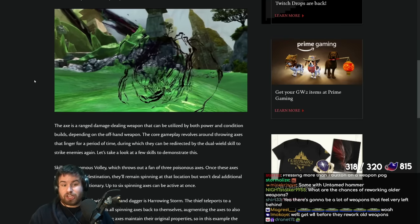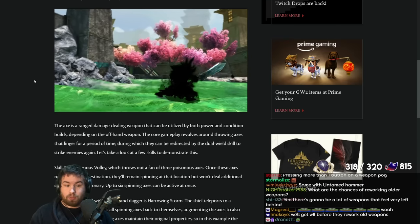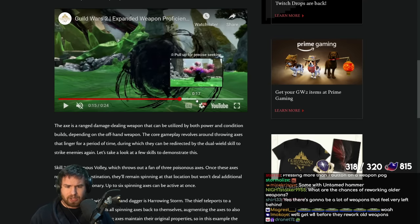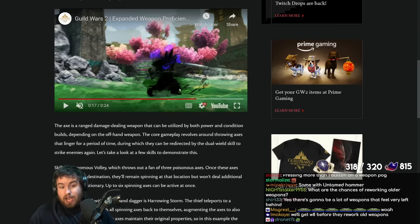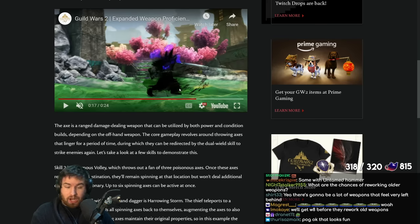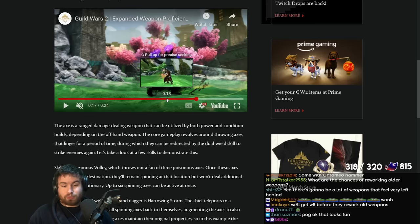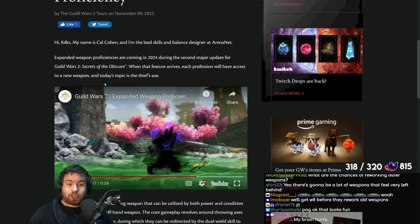They're only going to reveal just a couple of skills. Thief has a couple more to consider because Thief has a stealth attack that will also come into play with the axe, and you also have the malicious stealth attack from Deadeye. And you have dual skills because Thief's third slot on the weapon set will change depending on whether you have a pistol or a dagger in the offhand. So there are extra skills there too, which means this weapon can be very, very impactful.